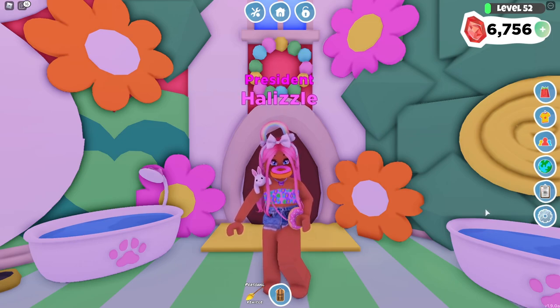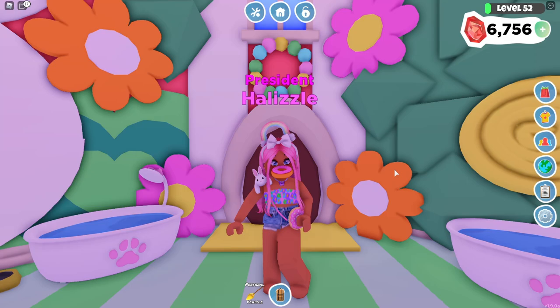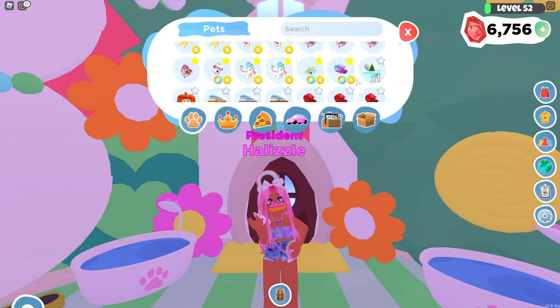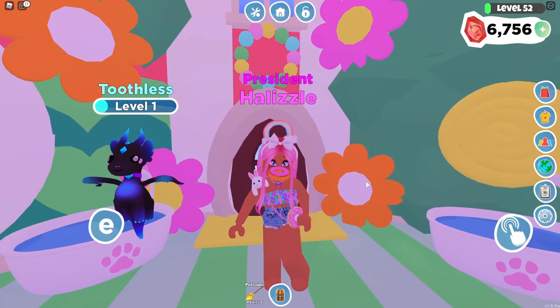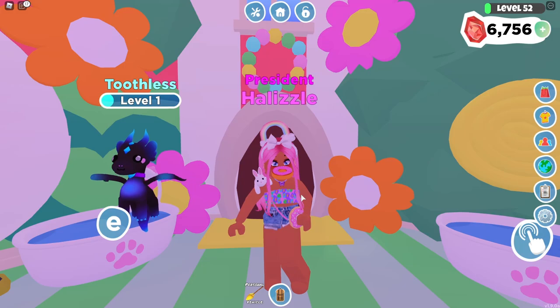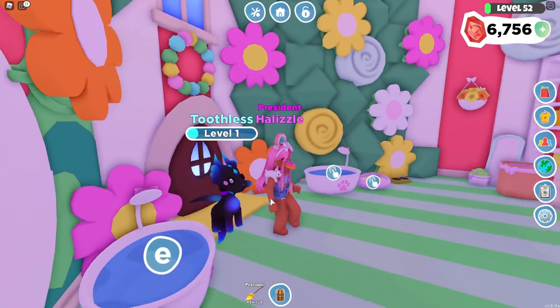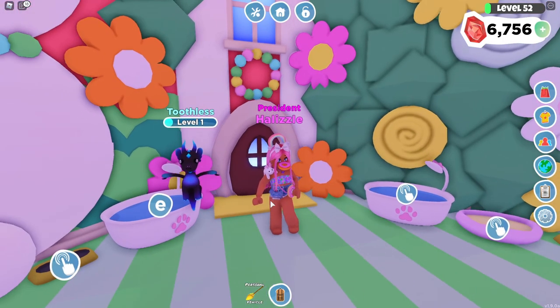Hi everyone, welcome back to another video. As you guys can see, we are back in Overlook Bay and in today's video, we are going to be seeing what people are willing to trade for the brand new Diamond Dragon. Let me go ahead and take out my Diamond Dragon right here. This is one of the newest pets that came in the Molten Mines update and literally guys, this pet is so cool and epic. I love the colors and stuff on it — it is so beautiful and it kind of reminds me of Toothless from How to Train Your Dragon. So I just named mine Toothless.